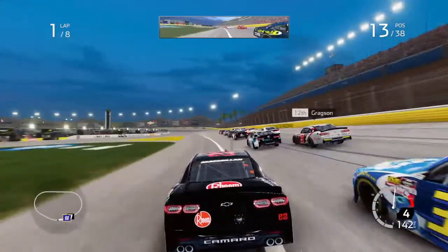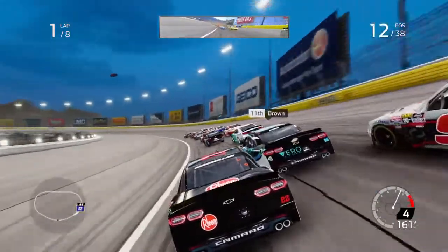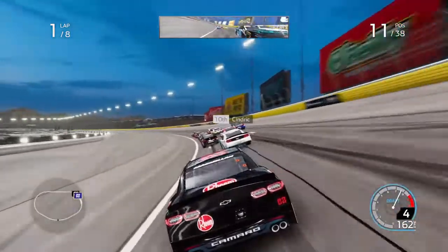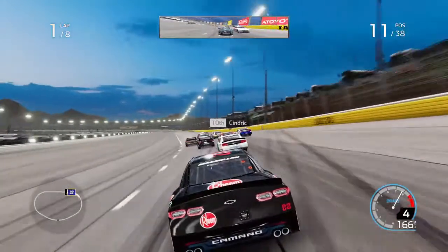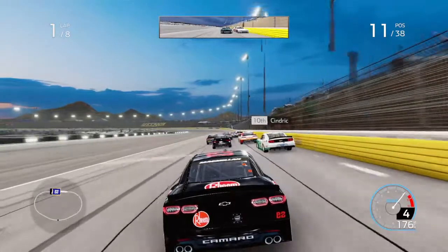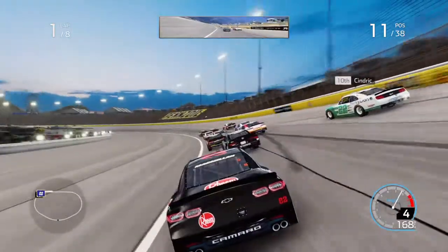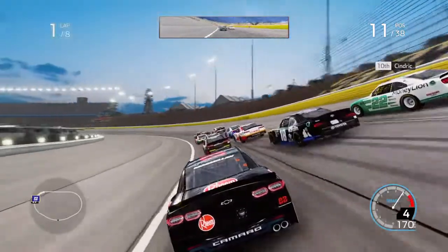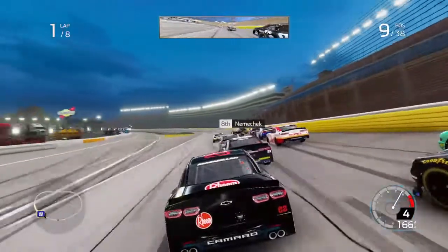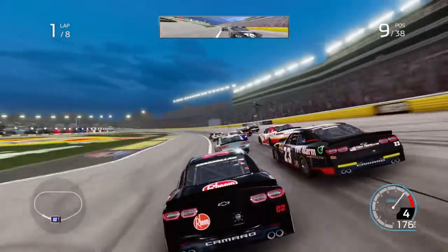There we go, we'll get to the inside early on the number 36, and we'll get to the inside on the number 86 as well. Already in 11th position. Let's get into the draft with whoever's in front of us - I think it's the 18. I find they never race right at the bottom, which is kind of weird.